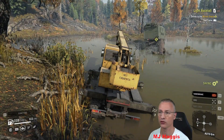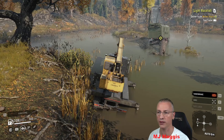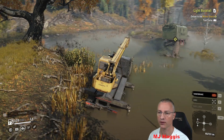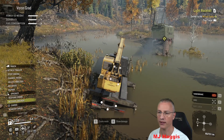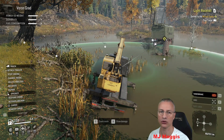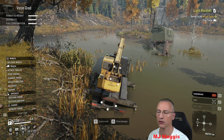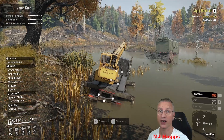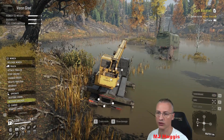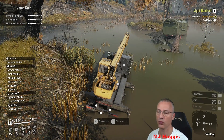Here we are - the trailer's over there and I'm kind of bogged in here, but there's a tree nearby should we need to winch to it. Engine on. We can reach it - well, that makes it so much easier! Clearly I hadn't tried that before when I parked up, because otherwise it wouldn't have dropped out there. That's going to save us a lot of time, because I was going to drive forward and try to use the crane to grab hold of it.